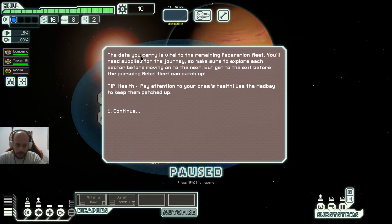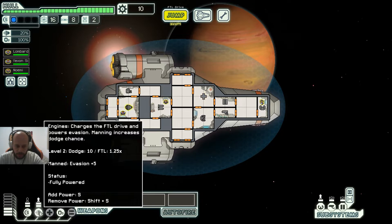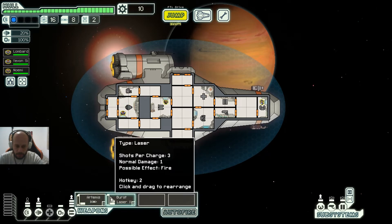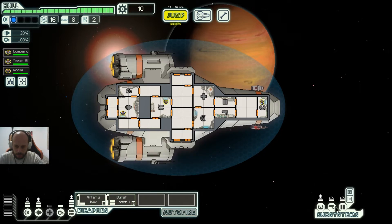The data you carry is vital to the remaining Federation fleet. You'll need supplies for the journey, so make sure to explore each sector before moving on. But get to the exit before the rebel fleet catches up. Tip: pay attention to your crew's health and use the medbay to keep them patched up. The ship systems include shields, engines for dodge, medbay to heal, oxygen, weapons, piloting, sensors, and doors.